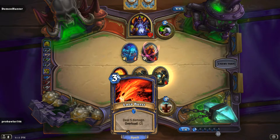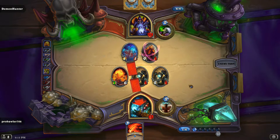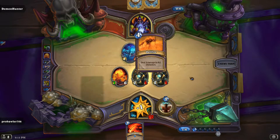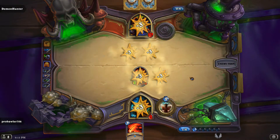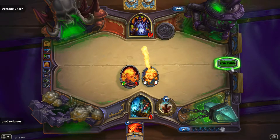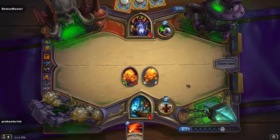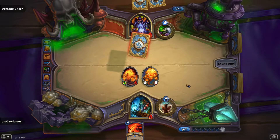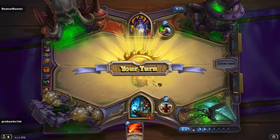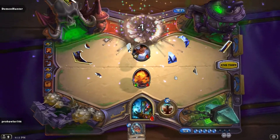We only have one overload next turn. We have the Lava Burst if we need it to clear another four-health minion. Doomguard's pretty bad for us. I don't understand why he wouldn't kill one of these unless he thinks he's going to kill me in a few turns. He's trying to burst me down really quickly — going all in. He can't Doomguard Power Overwhelming this card. I think I'm actually okay — I think I win unless he comes with it this turn. GG. We stabilized and made the right plays to clear his board and survive.